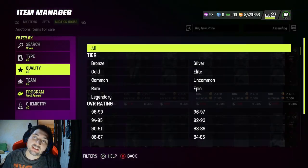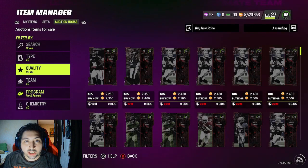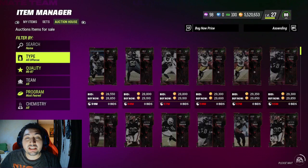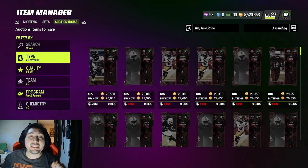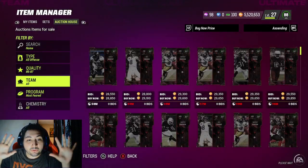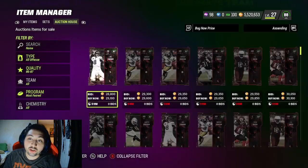First things first, we need to get 15,000 training. How are we going to get 15,000 training? By doing the cheapest training re-roll, which I made a video on. What we're going to be doing is snipe — we're going to buy 587 most feared cards for a price range of 28,000 and down. Your job is just to get five of them, and after we get the five we can start with the re-rolls. That's step number one: 587 most feared cards.